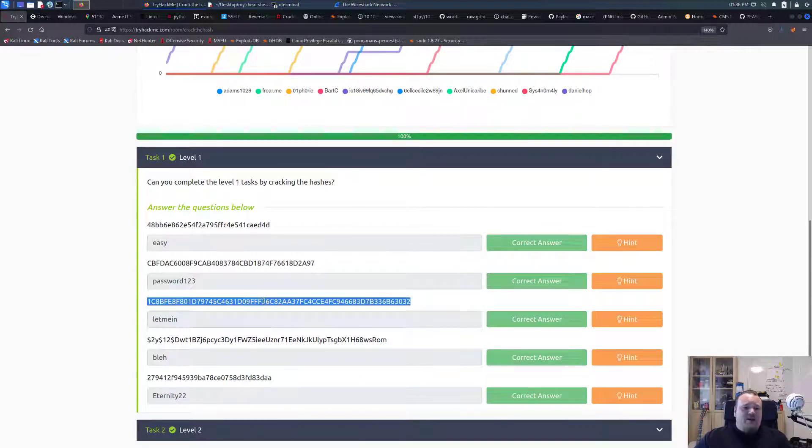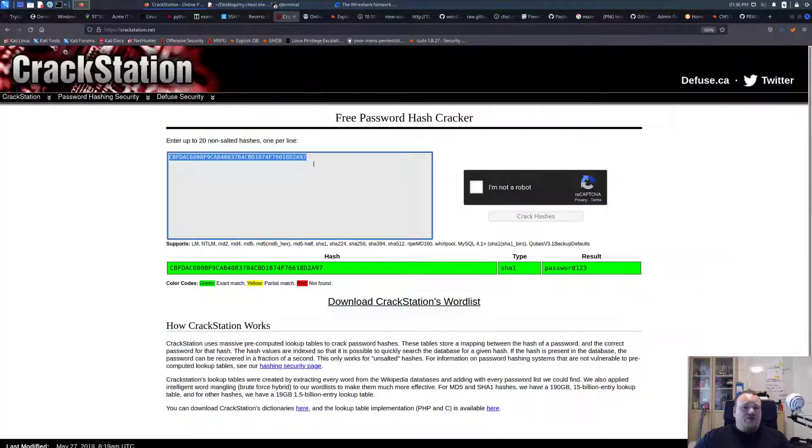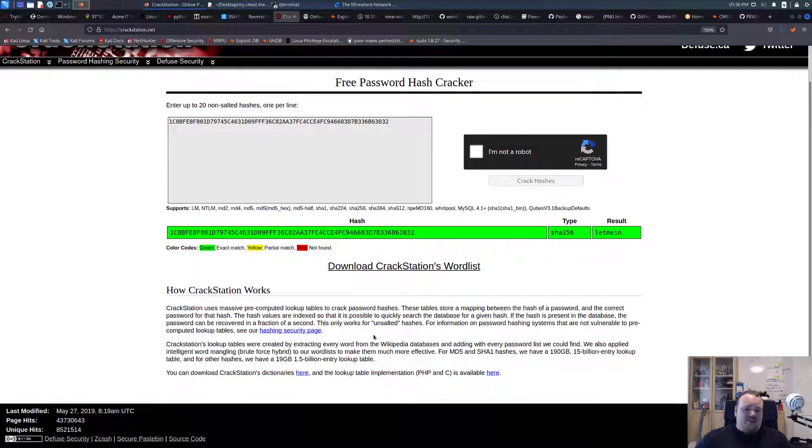For the next one here it is called 'letmein.' It's a bit longer — as you can see it looks like the same composition as before, maybe just longer. I'm still going to go to CrackStation, paste it in, say I'm not a robot, and see if you can get it. It is a SHA256, so it's just longer — it doesn't really mean it's more complex. If CrackStation has the password it will show it to you regardless of which kind of hash it is.